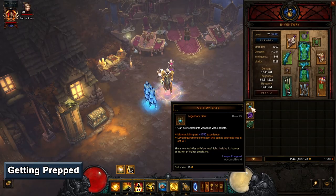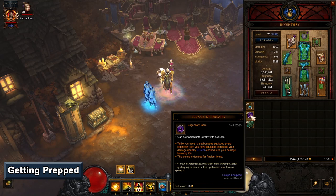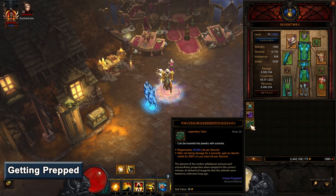Before you jump on your alt character, you'll need to do some things with your main character up front. First, level the following three legendary gems to at least level 25 to unlock their full benefits: Gem of Ease, Legacy of Dreams, and Molten Wildebeest Gizzard. You'll be able to leverage all three of these the entire time you're leveling.